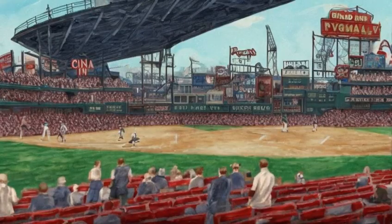Finally, there is a single red seat in the Northeast Bleachers near the GNN sign, representing the lone red seat where Ted Williams hit the farthest ball in Fenway Park history in 1946 — 502 feet from home plate.